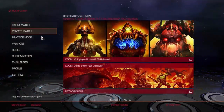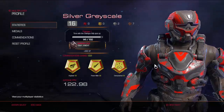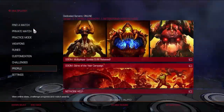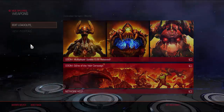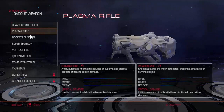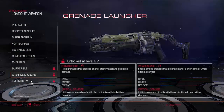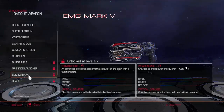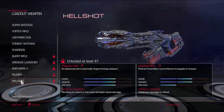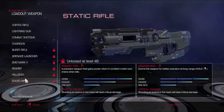Just like its predecessors before it, even Doom 2016 has a multiplayer mode. It has loadouts — you can actually edit loadouts in this one — and unlockable weapons depending on your level. There are some new weapons like the Hellshot, the Static Rifle, the Reaper, the Grenade Launcher, and so on and so forth.